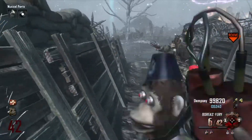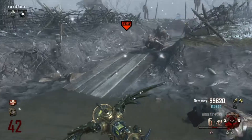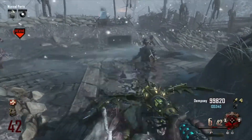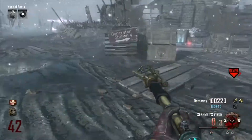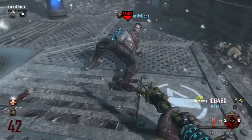I just threw out the Maxis drone there. That'll actually kill zombies for you — in any round it'll still kill. It also will retrieve item drops for you, and it will revive you if you go down. If you're the person that released the drone, it'll actually revive you if you go down. It's pretty cool.